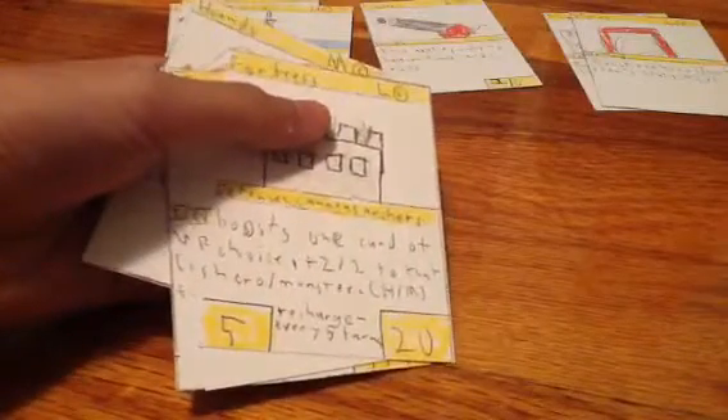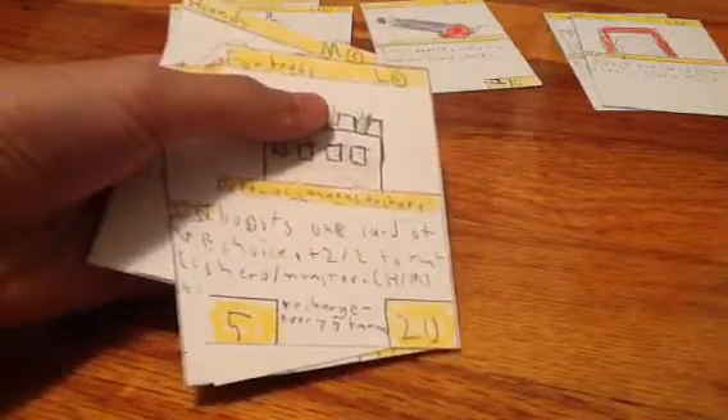A fortress — this is a base card. It says boost one card of your choice plus two, two to that hero or monster. Recharge — it can attack for five damage. That's pretty powerful, but it recharges every five turns. So every five turns you can do five damage.